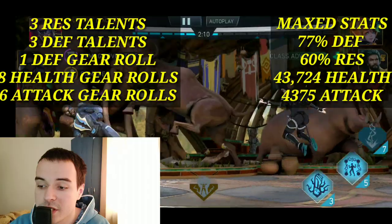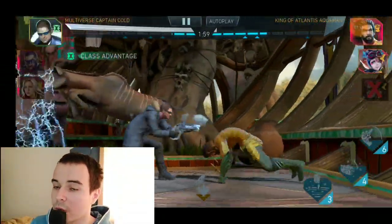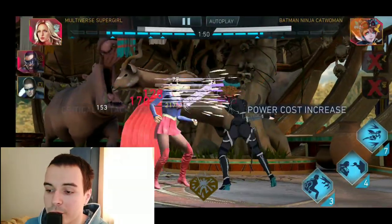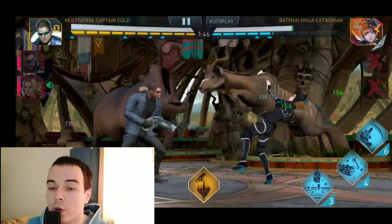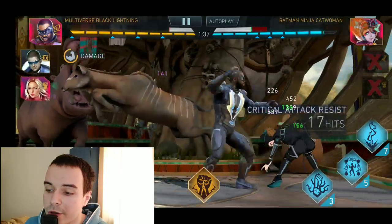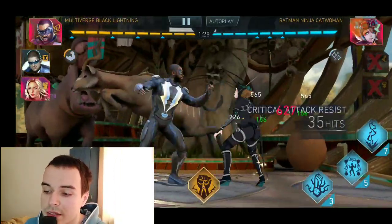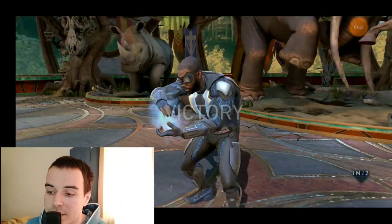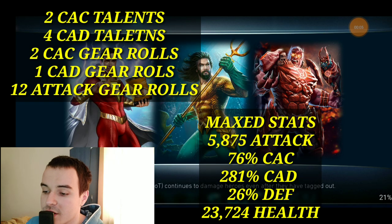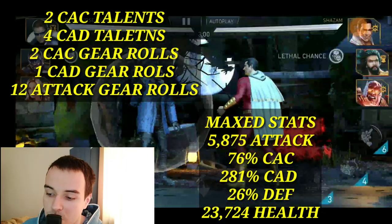Moving on to the last build: a damage dealer build that does not need to be paired up with Multiverse Flash. If you want to keep Multiverse Flash with Multiverse Armored Supergirl but still use Black Lightning elsewhere, this is the build for you. It is a damage dealer build without Multiverse Flash and requires more investment in talents and gear rolls for crit. The build goes: two critical attack chance talents, four critical attack damage talents, two critical attack chance gear rolls, one critical attack damage gear roll, and twelve attack gear rolls.